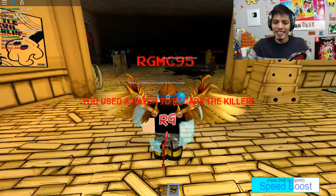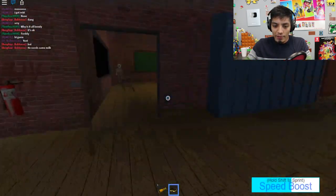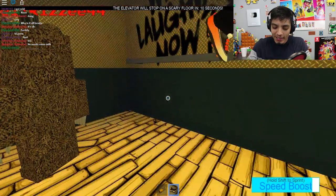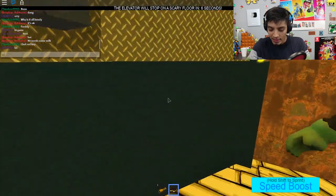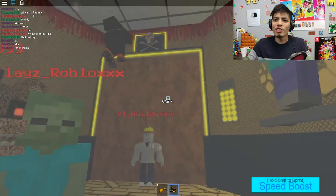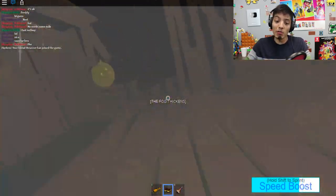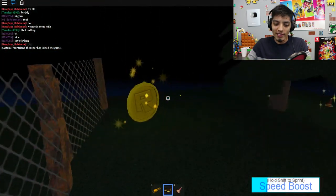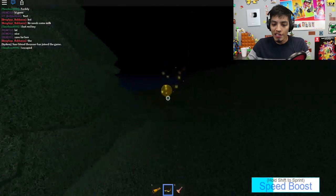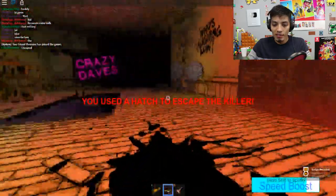Okay let's go - someone got the red key. Oh cabin - that's Granny isn't it? No wait, it's Jason - oh no, it's the werewolf! I don't know if there's a red key in this floor but there is a hatch here which we are gonna use to get out so we can get more points and keep the top leaderboards.